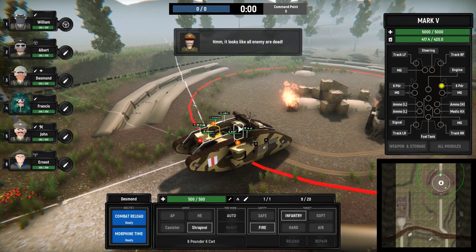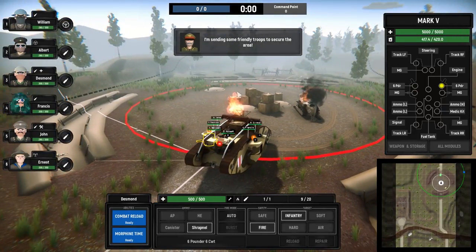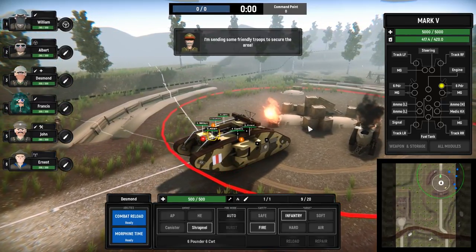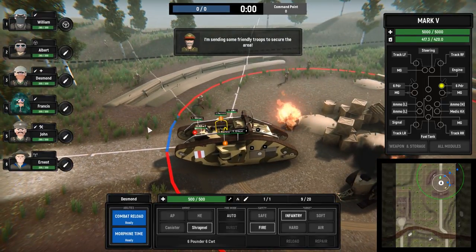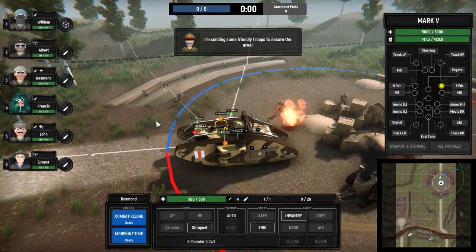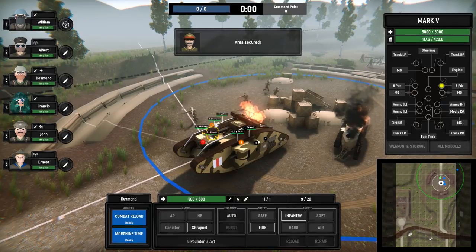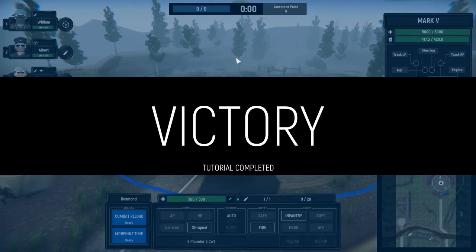It looks like all the enemy are dead. I'm sending friendly troops to secure the area. So this red circle is like a capture zone — there are the friendly troops. So once we're able to lead infantry in, this is probably how the campaign will play out. Now we're capturing — the more infantry, the faster it'll capture more than likely. Get across the trench. That's going fast, look at that. I think we completed the tutorial. This will conclude the training. Good job, Commander. Victory!